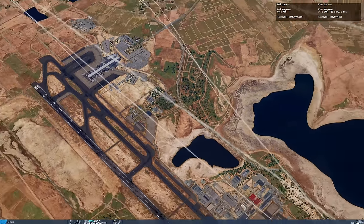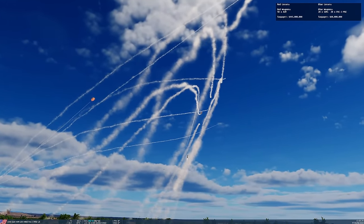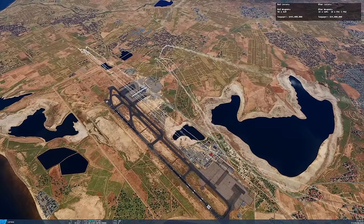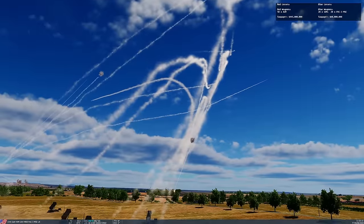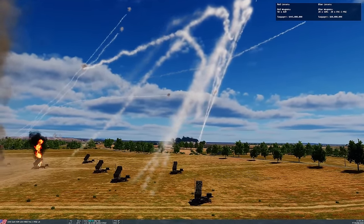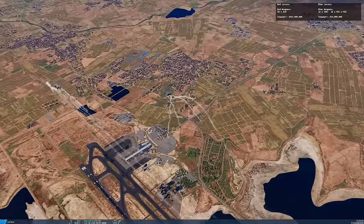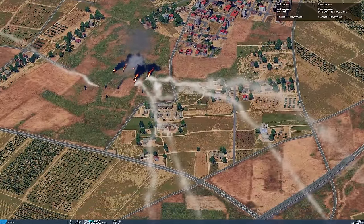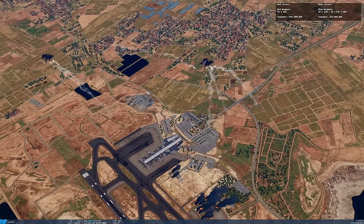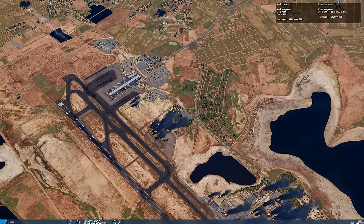With 50 being fired in such a small area, enough get through to damage the airfield and hit the Patriot sites. I've run this several times and get slightly different results each time, but each time both Patriots get knocked out and infrastructure at the airfield is damaged. That's the representative attack — the reason I'm not modeling all of Taiwan's SAM sites today.